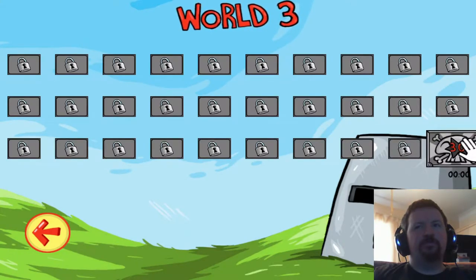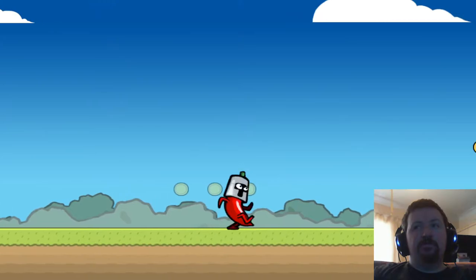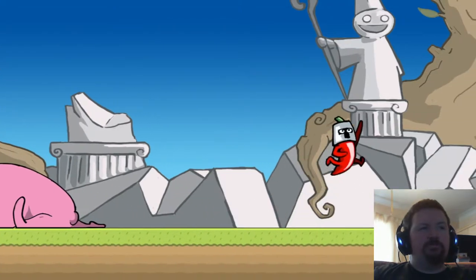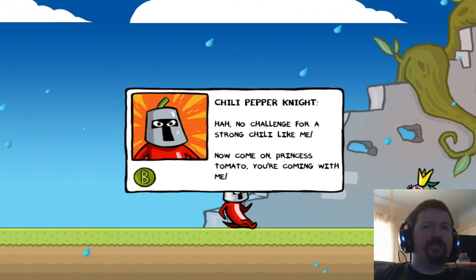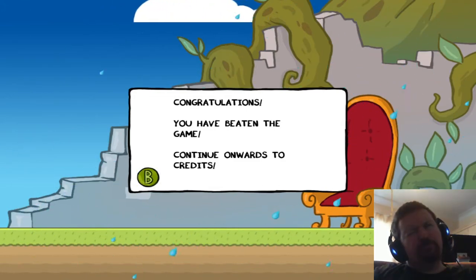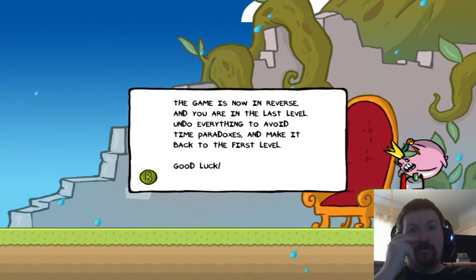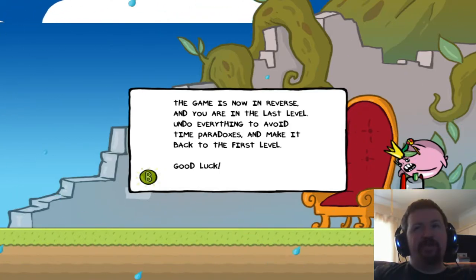You start from world 3, level 30, and it's an auto-runner. Take that, Dr. Death — the bunny character's walk cycle looks like it's made of about four frames or less. The game is now in reverse, and you're in the last level. You have to undo everything to avoid time paradoxes and make it back to the first level — no explanation given for that, just 'the game is now in reverse.'